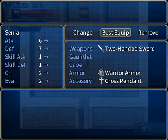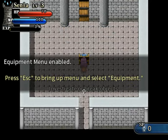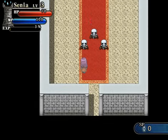Best equip. I know that the default label for that option in RPG Maker is 'Optimize.' They changed it to 'best equipment.' Best equipment. Best equipment.